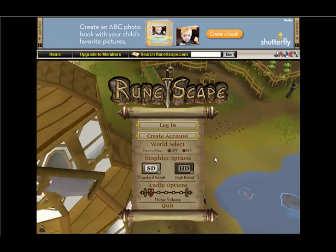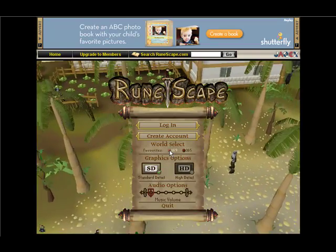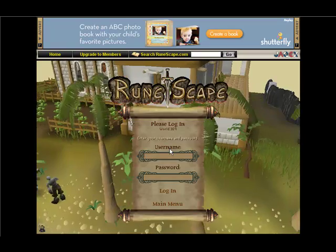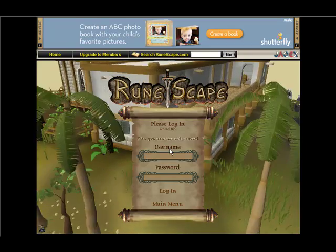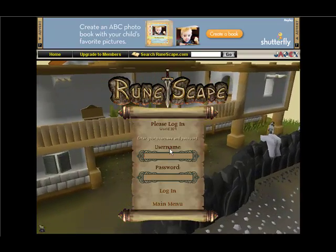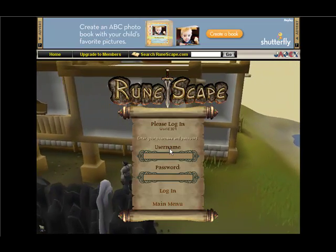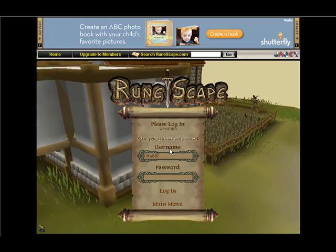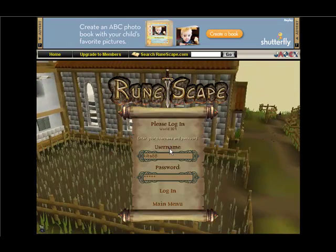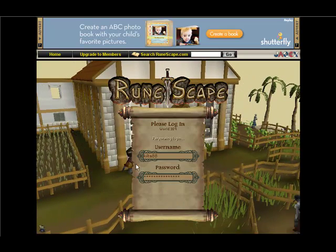So I get to this, whatever. Say I go into — say I log in here. I'm going to go onto an account that is different than my Pure. I'll go into kilta88. Okay, so I log in, right?